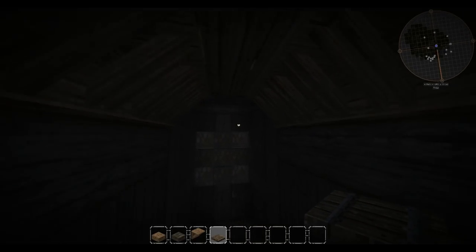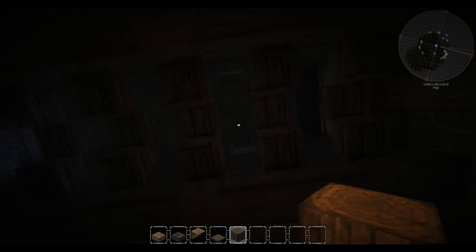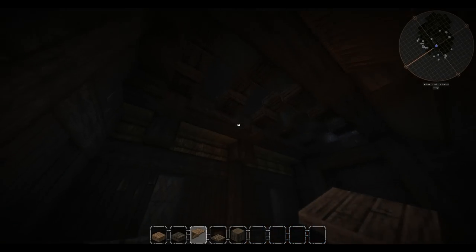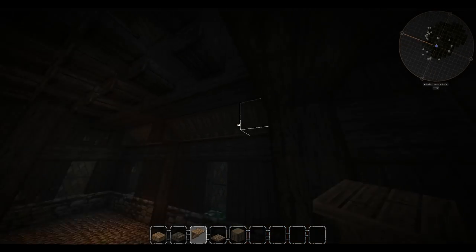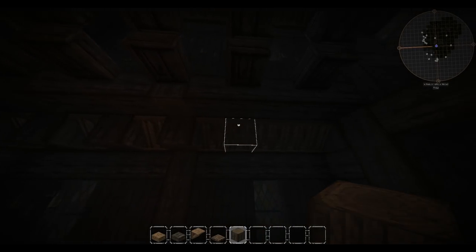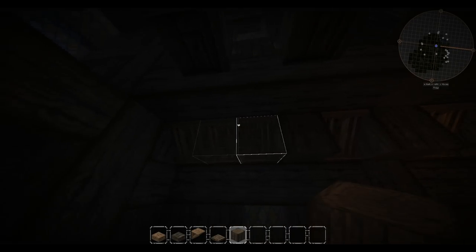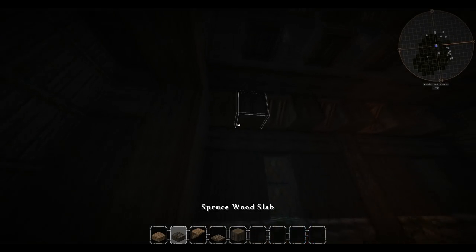Also grab the wooden board trapdoor. This could also do with that going across there. That looks right, doesn't it? I still feel like I need a couple more of those beams going across. Let's try this. Do we actually do something like this just to match those? Yeah, I think so — that works out quite nicely.